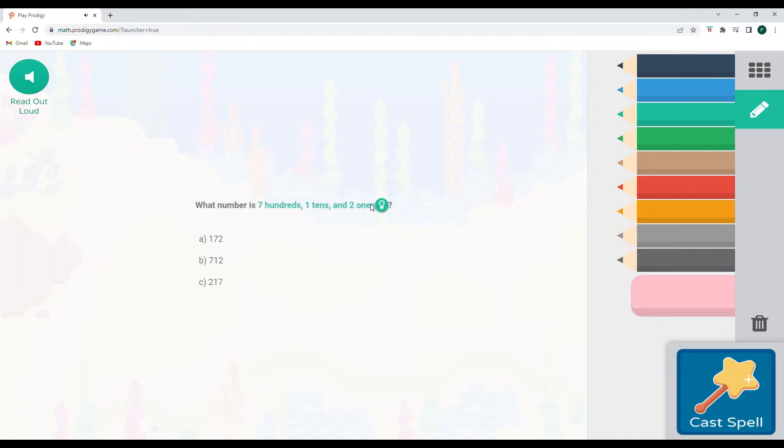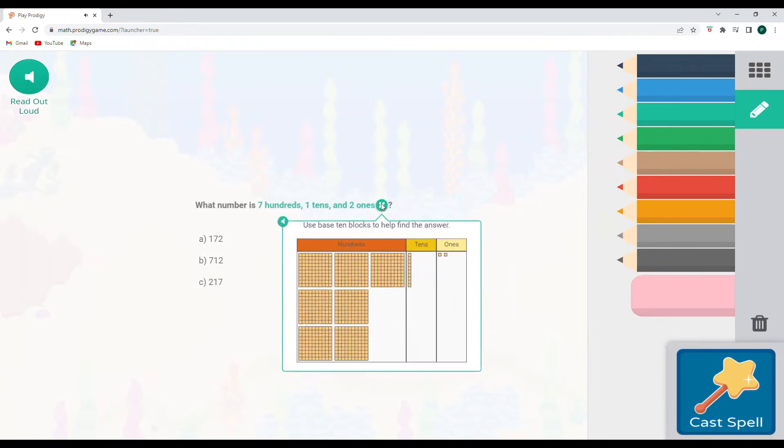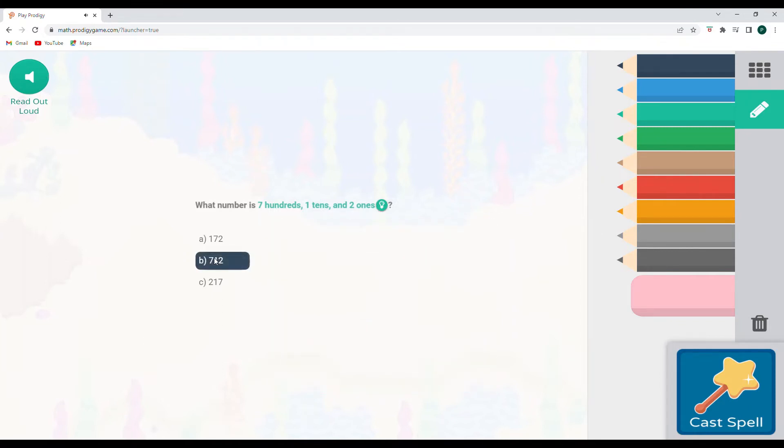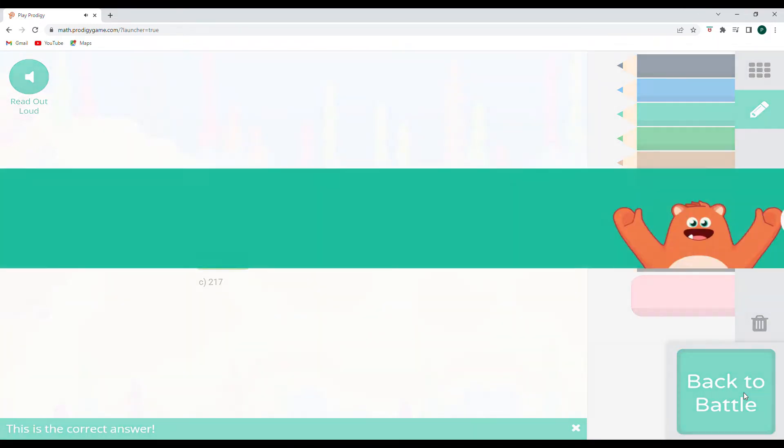Please do get comfortable counting on with me here and do this as I do it: 100, 200, 300, 400, 500, 600, 700, 710, 711, 712. So 712 is the number we are looking for. Let's cast our spell and just take a quick minute to double-check to make sure we've got those numbers right.